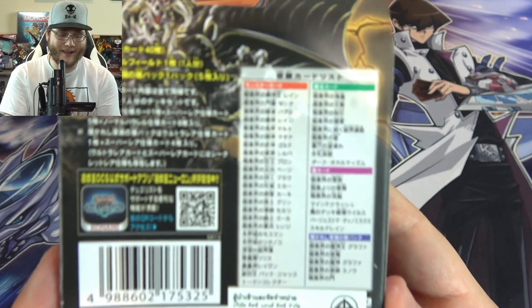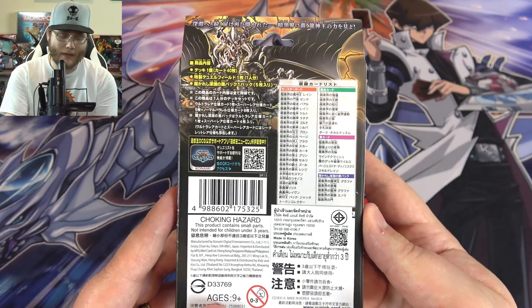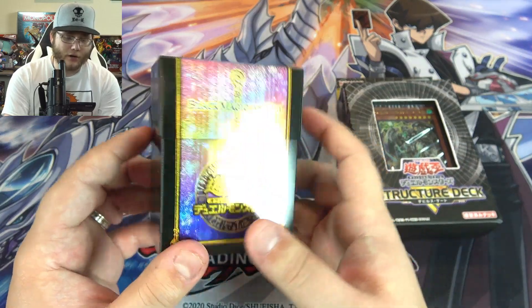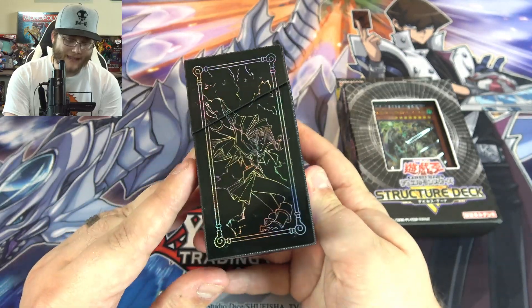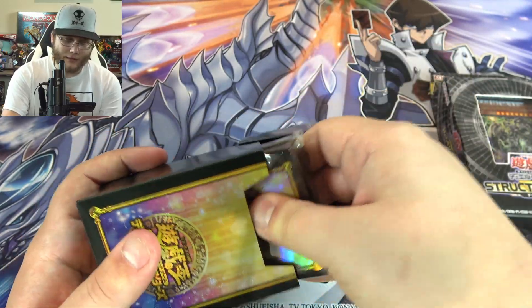I got this from jacarade.com — be sure to check it out, link is in the description. I'll have the text for all the new cards on screen as we show each card. Jacarade also had the brand new Dark Magician Girl deck box, and I believe there are sleeves in here too that go with it, so this is out there now and you can get it anywhere you can buy stuff from Japan.